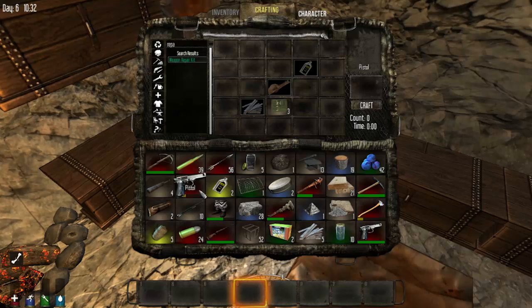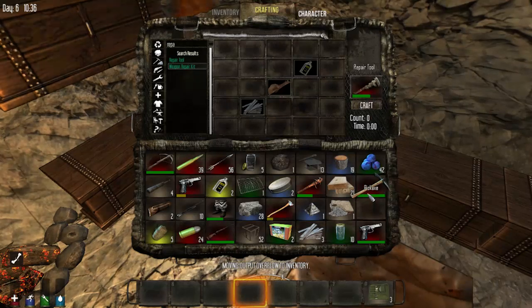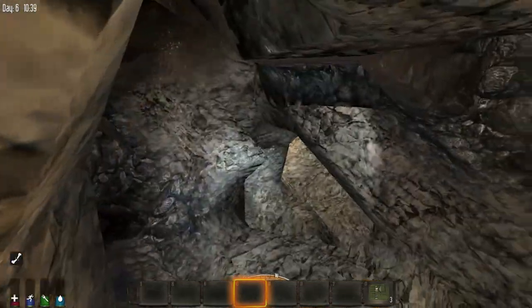I found a duplicating glitch on a server — I don't know if it's just that server, but let's see if I can mimic it. I'm not really sure. I had something like this and then I had another tool, and somehow I ended up with two of them without taking it out. I forgot exactly how I did it — it was completely by accident. It's kind of pointless to duplicate tools, but it was just something weird. It could have been just something on that server.